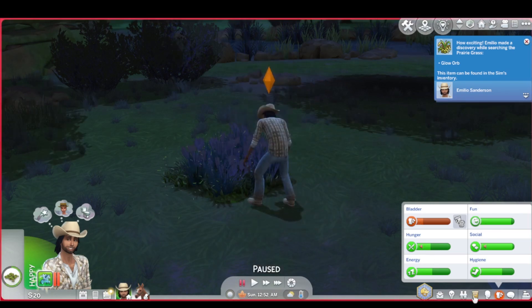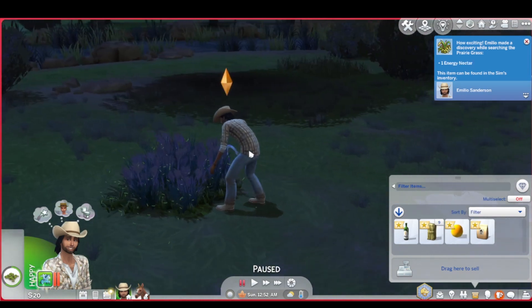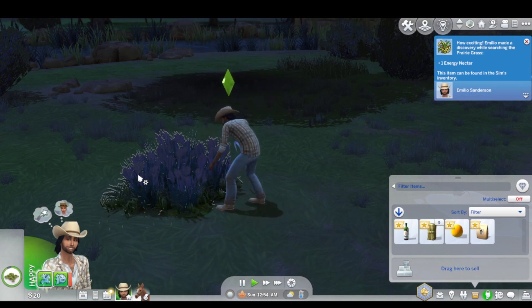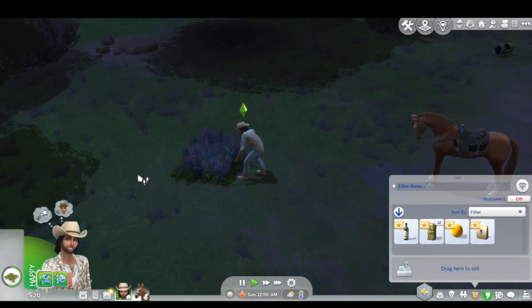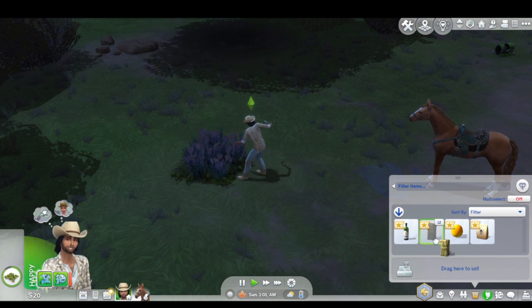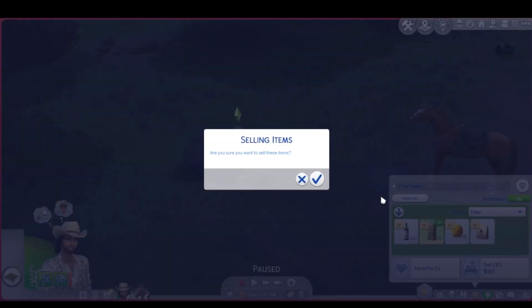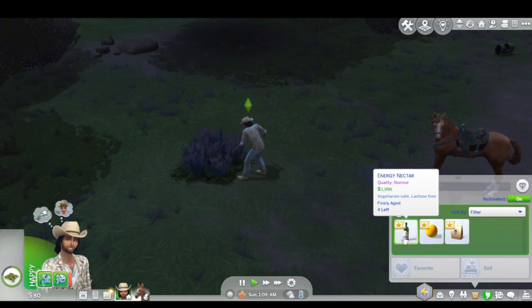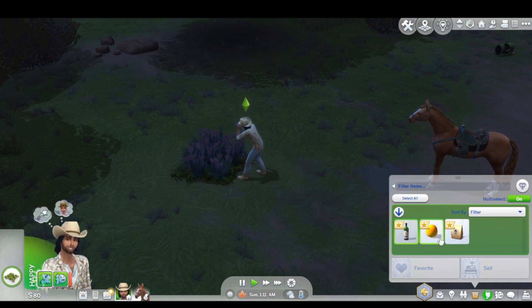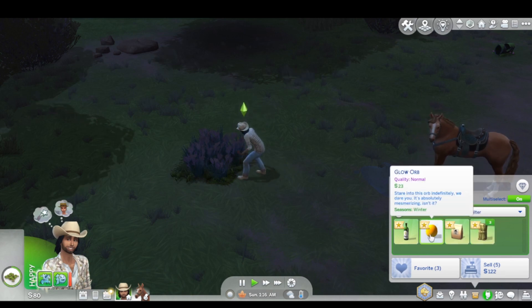Okay, we're gonna see — I'm not trying to make him wait — oh, we got a glow orb! No way. I just wanted to make him happy so we could get this going. Is this a cheat? Because he can just keep doing this all day. But I'm here for it. Oh, energy nectar — 1,900. Okay, we're selling that. I think I'm gonna keep the glow orb.